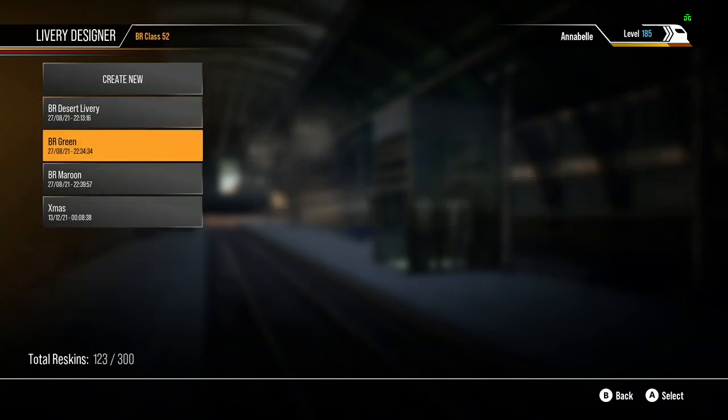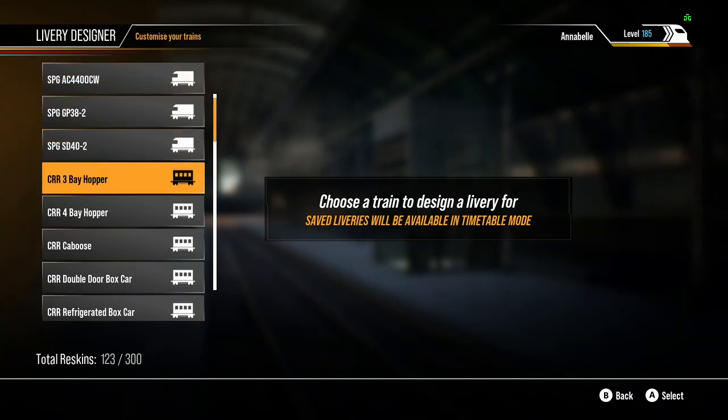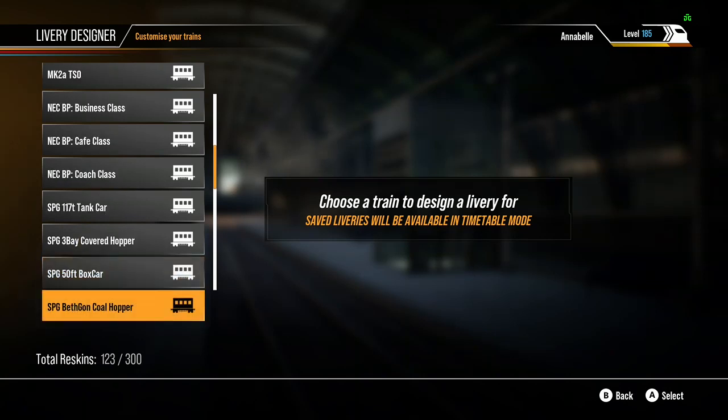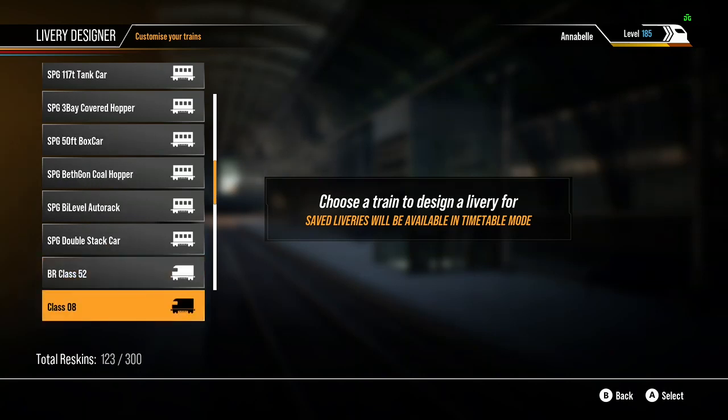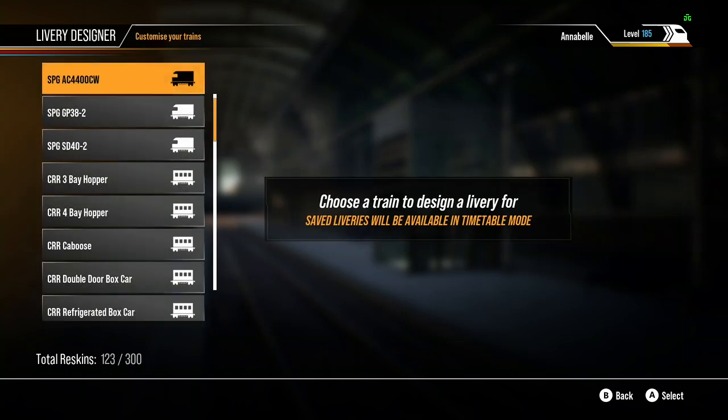On the Class 52 I've got the Desert livery, the BR Green livery, the BR Maroon livery, and the X-mas livery. On the Class 08, I've got the Diesel and the Paxton.